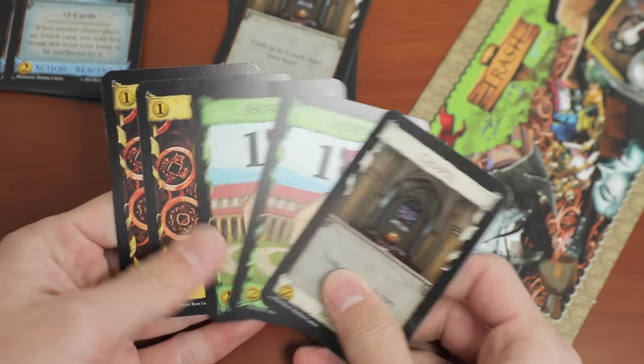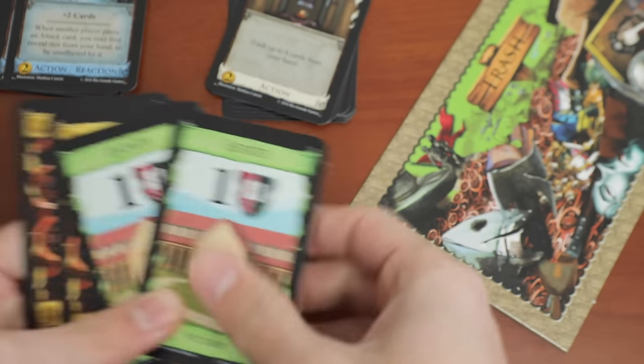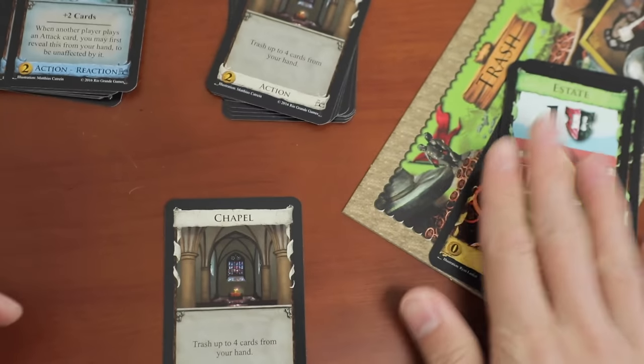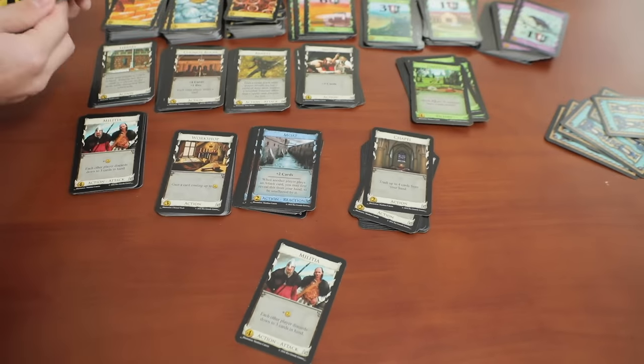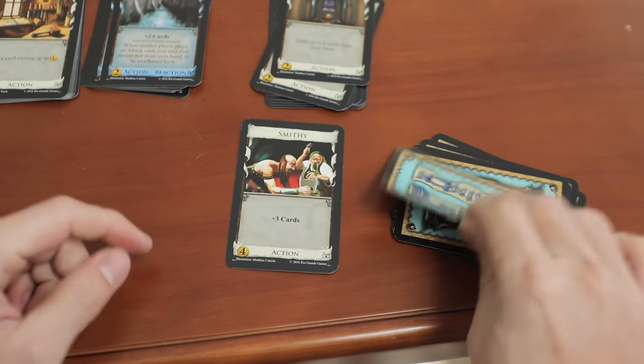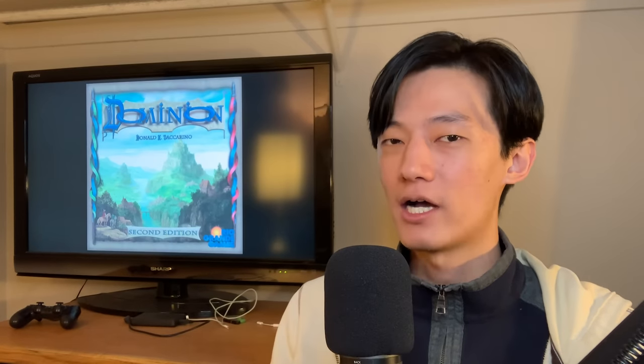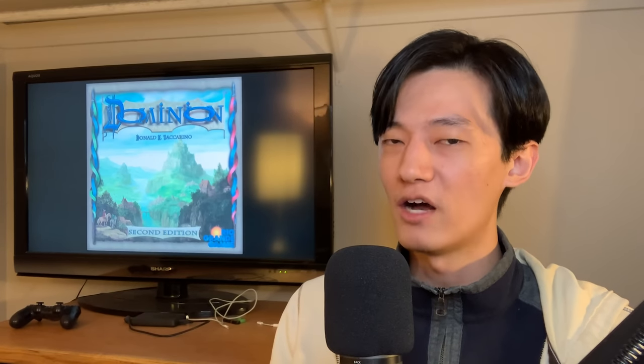There's a ton of diversity with the action cards in general — from Chapel, allowing you to trash cards from your deck permanently, to Militia, attacking all of your opponents' hands, to massive drawing power with Smithy, which draws you three cards. Take that, Pot of Greed. And of course, we've got to talk about the sick combos you can pull off with these cards.